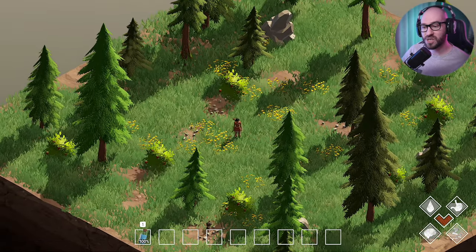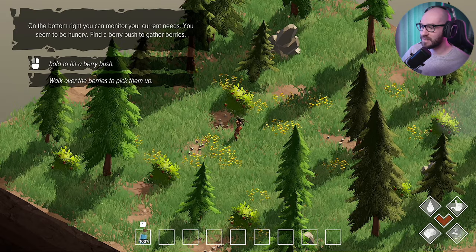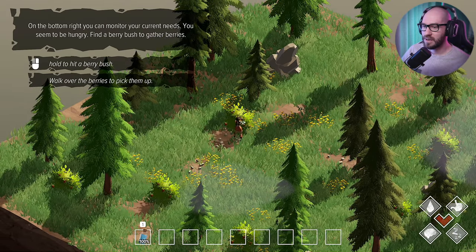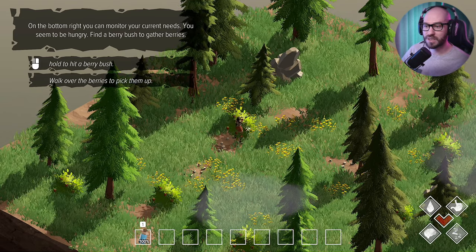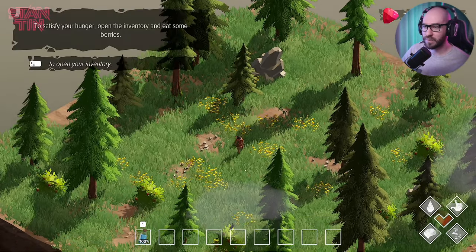The game isn't quite there just yet, but at the moment I'm liking what I'm seeing. You have to hold to hit a berry bush — if you just click, the twigs just go through it. Walk over the berries to collect them. There we go.